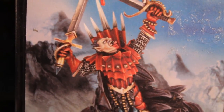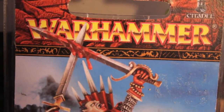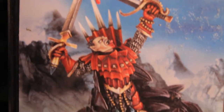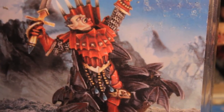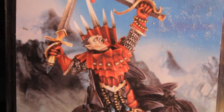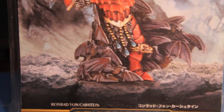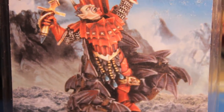Today we're going to be looking at Conrad von Karstein. He is a model for the Warhammer Fantasy range, in Finecast now. You can also use him as a Blood Dragons general because of his armor — you could paint it up to look like a Blood Dragons knight, so you don't have to use him as Conrad von Karstein specifically.